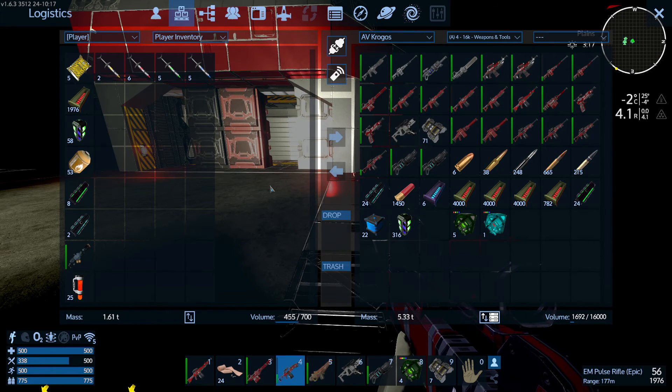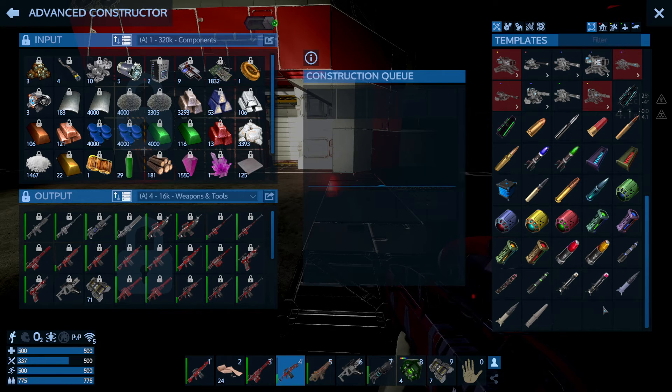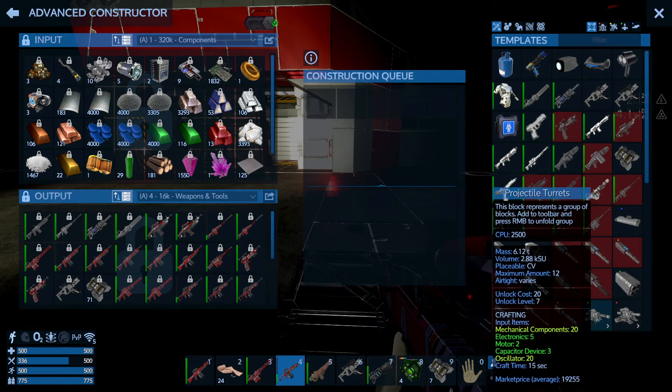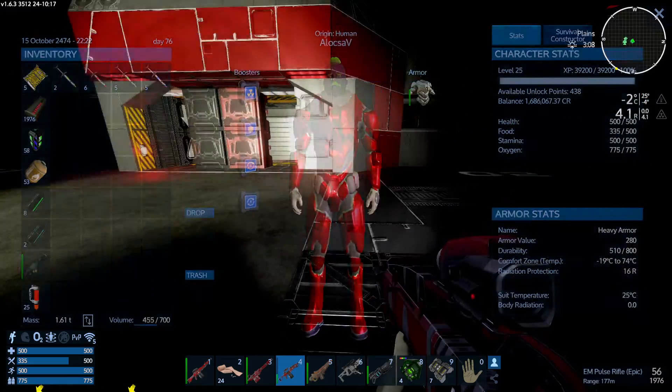Yeah, I got some — not a lot though. And I'm not sure I can make flamethrower fuel. No, it can only be bought. Interesting. This is an advanced constructor, but the flamethrower fuel can only be bought. And I can't even craft the flamethrower. I wasn't sure about that. Pretty cool.